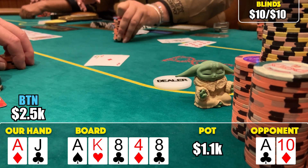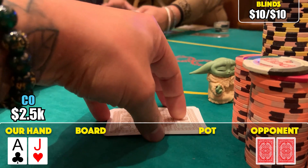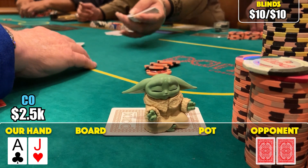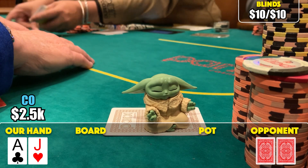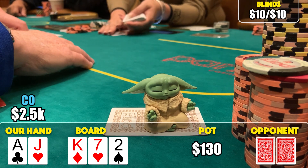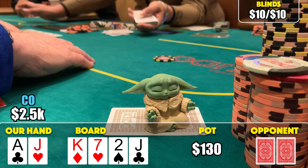After some raise-folds when we first moved to this table, we're sitting at 2,500. The very next hand we get ace-jack offsuit again in the cutoff - a lot of ace-jacks this video. There's an early position limp and we make it 40 bucks. The big blind and limper call. The flop comes king-seven-deuce rainbow - we've pretty much bricked it. It checks around on the flop, but the turn comes a jack. The big blind and limper check, I bet 100 bucks, and they both fold.